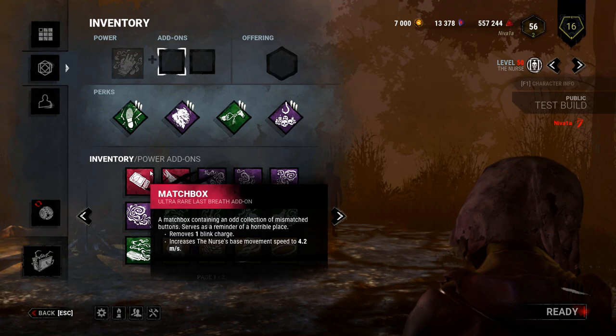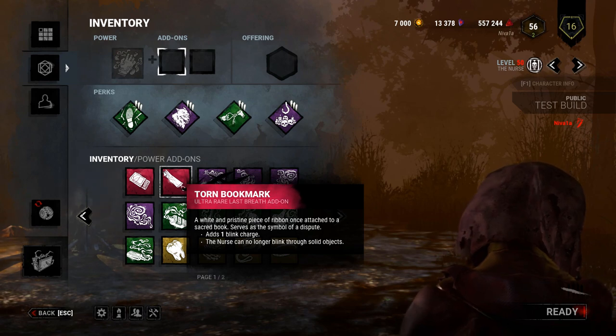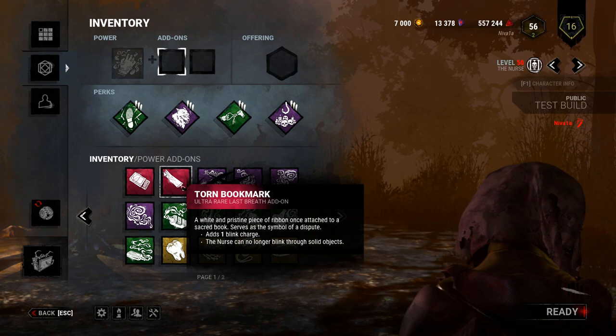The Matchbox is now an ultra rare addon and removes one blink charge, increasing the Nurse's base movement speed to 4.2 meters per second. The Torn Bookmark now adds one blink charge, but the Nurse can no longer blink through solid objects.